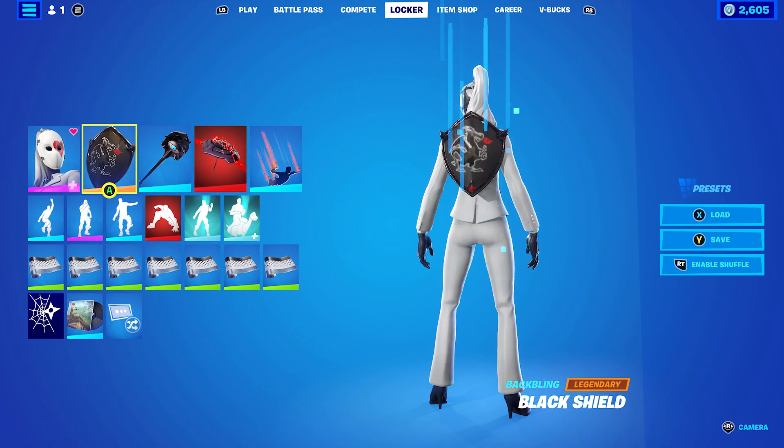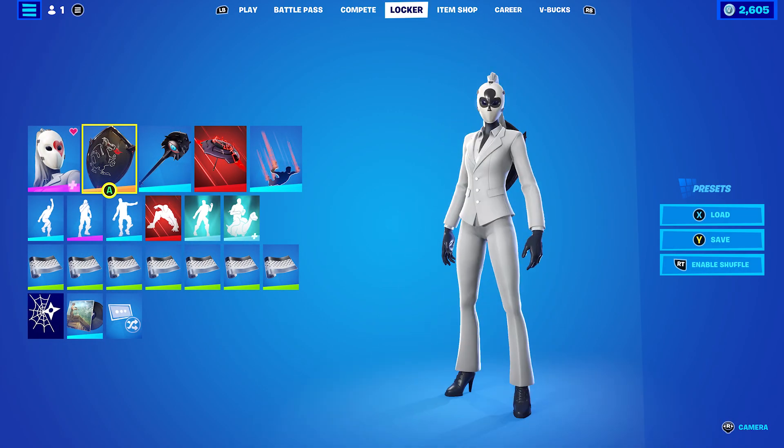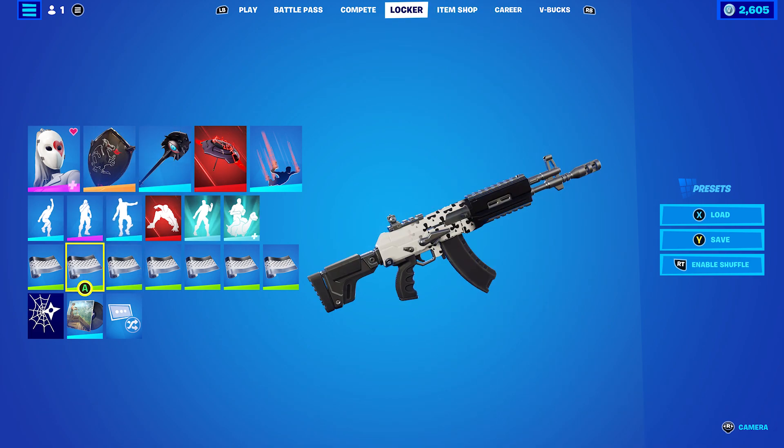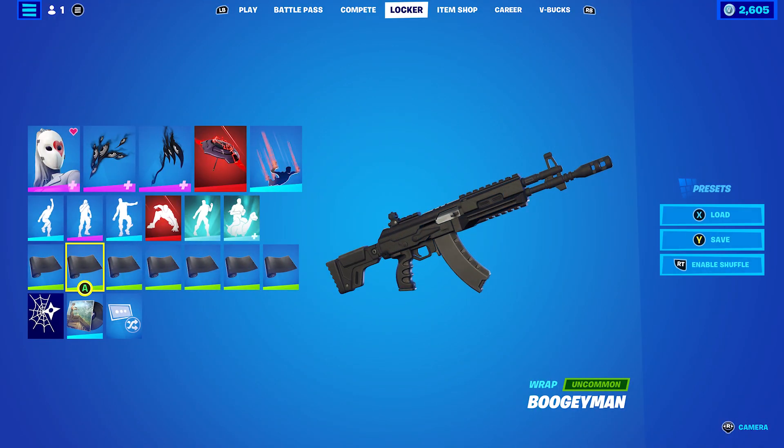Moving on to the Club style combo. I decided to go with the Black Knight Shield with the Vision back bling, just for the black combo, and then the wrap is Clubs — a bit cheeky using the matching suit wrap, but I could use it on every single one.